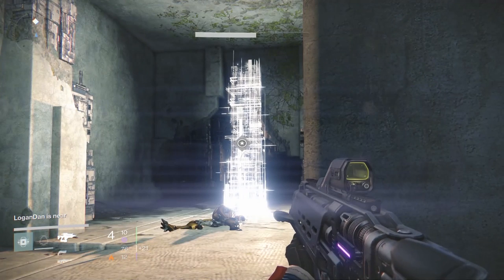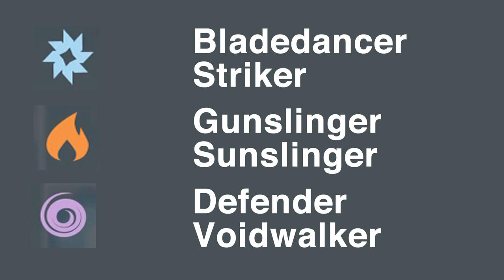Also, if you have leveled up both of your subclasses, you can switch to your subclass for an elemental damage bonus, either from the grenades or the super. For arc damage, the Bladedancer and the Striker for the Titan class. For solar damage, the Gunslinger and the Sunsinger for the Warlock class. And for void damage, either the Defender for the Titan class or the Voidwalker for the Warlock class.